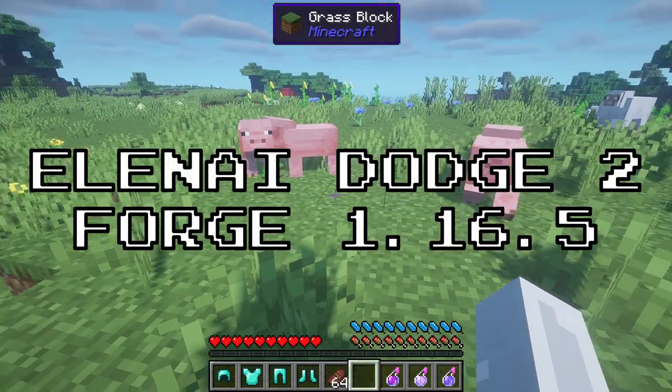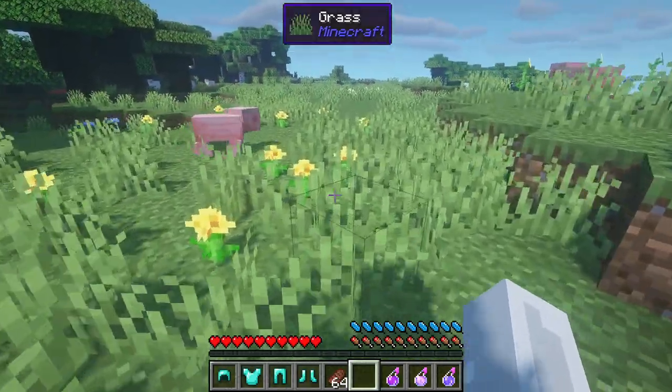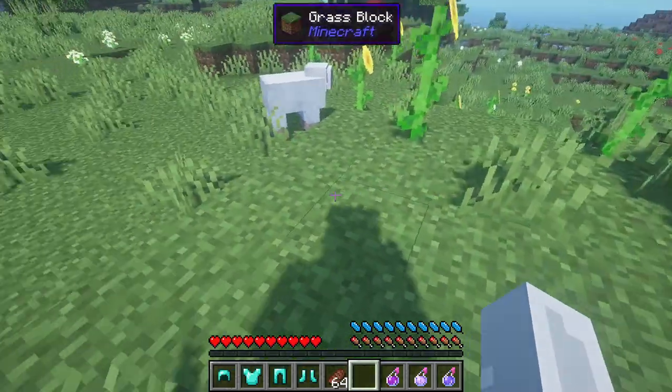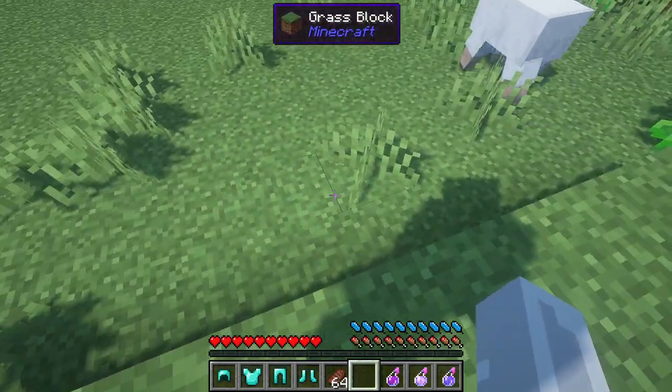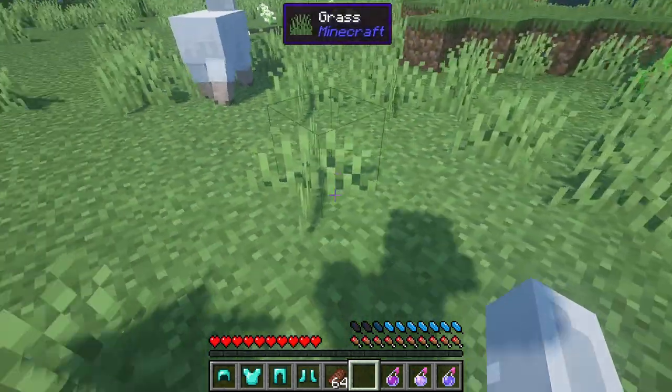The next mod on the list is Eleonite Dodge 2. This mod is a successor of Eleonite Dodge, which is currently in my modpack. The way this mod changes the dodging mechanic is quite interesting. When you try to use the dodge mechanic, you see that you have a bar above your food bar. This bar is kind of like stamina.